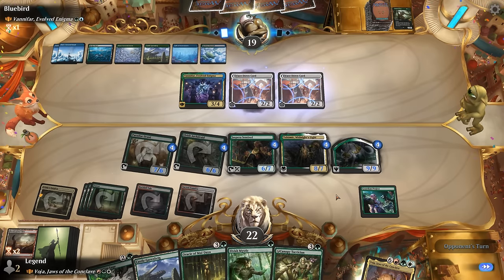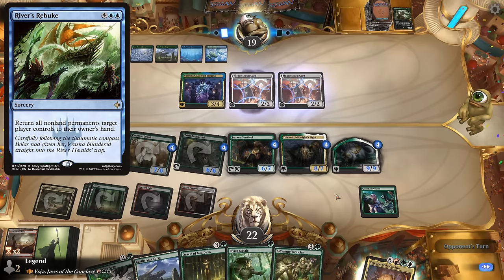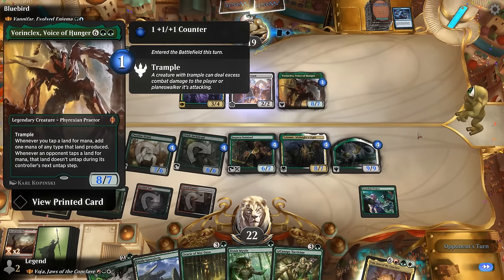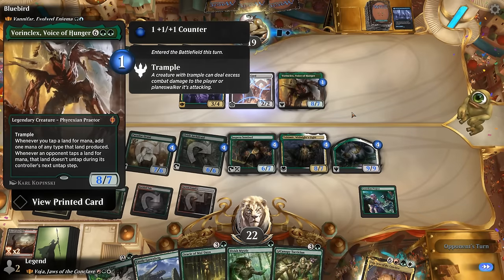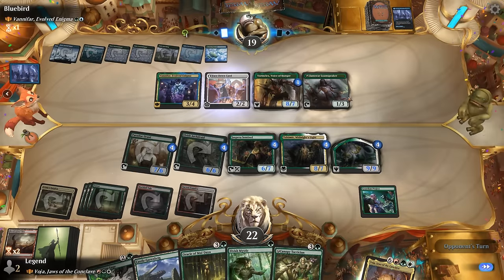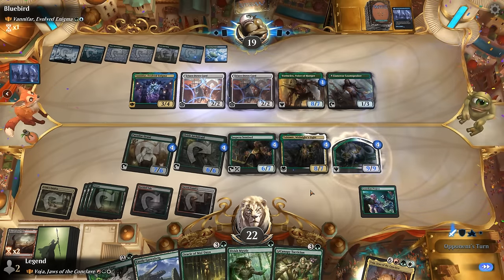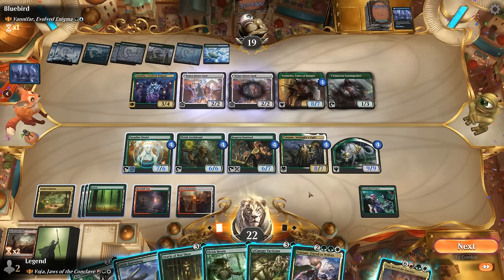Let's see what our opponent comes up with — a mass bounce spell like River's Rebuke would be pretty effective. Opponent has flicker effects: Voring Clex, Voice of Hunger is what they cheated into play. Then Seagate Restoration to draw a bunch, so we get punished for tapping our lands. Good thing we have an Archdruid. We'll have to be very careful how we sequence our spells so we don't tap too many lands if possible.